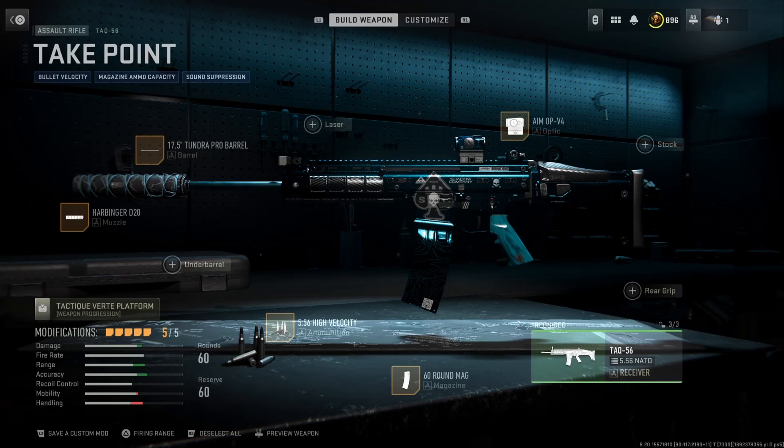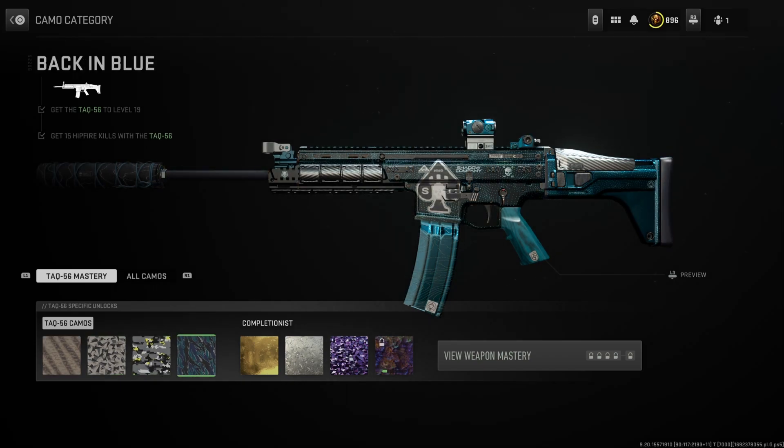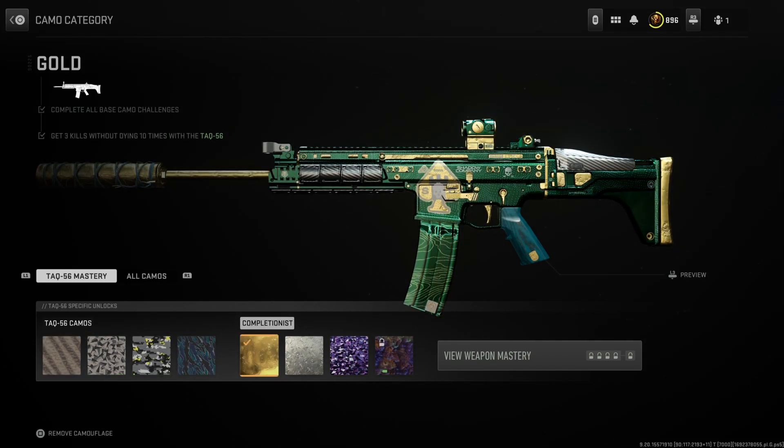What's going on everybody, today I'm going to be showing y'all how you can get some kind of secret camos here in Modern Warfare 2, including a sweet looking blue polyatomic. The only way you're going to be able to do this is to use this blueprint right here that's in the battle pass.